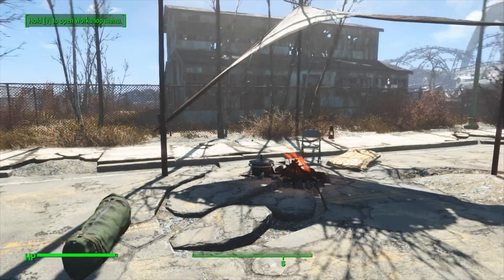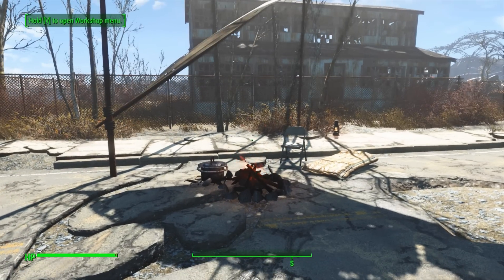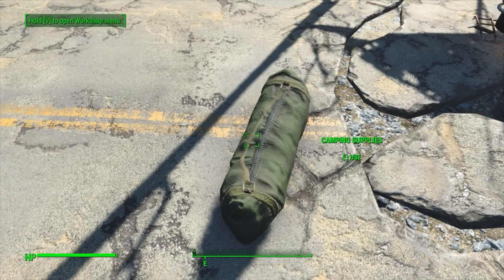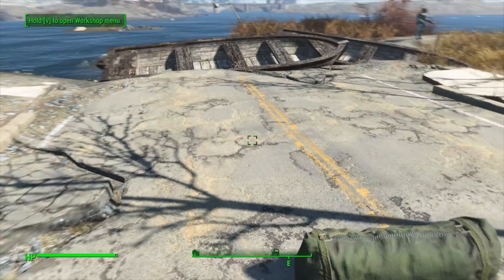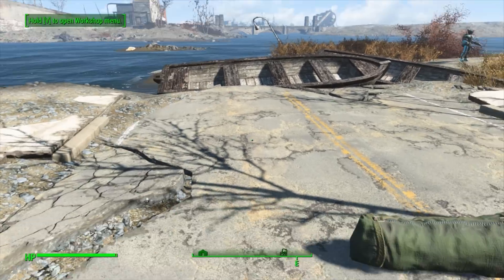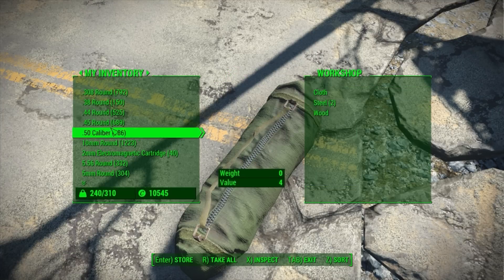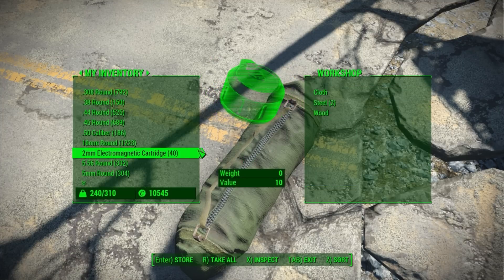We can close this now and hold down V to go back into workshop mode. Or we can alternatively go to the camping supplies bag, which is essentially like the workshop bench. We can hit E to use it and go into workshop mode from here to set up our camp, or go to open bag, which will open up the inventory so we can transfer things in and out.